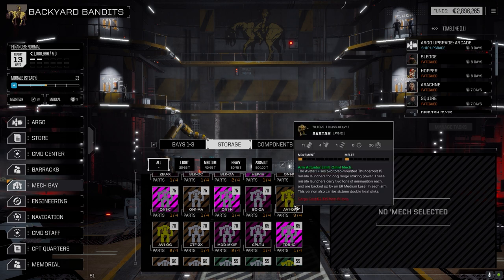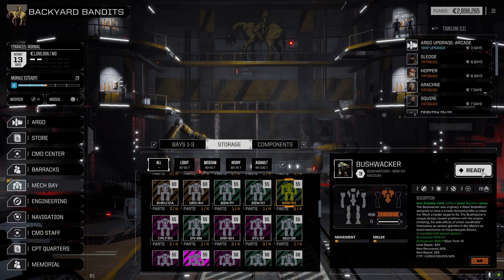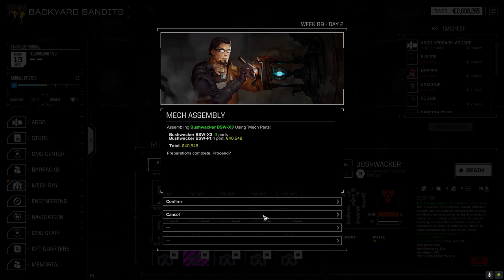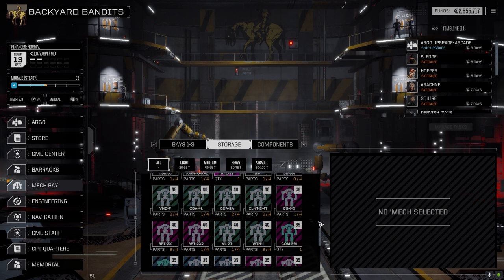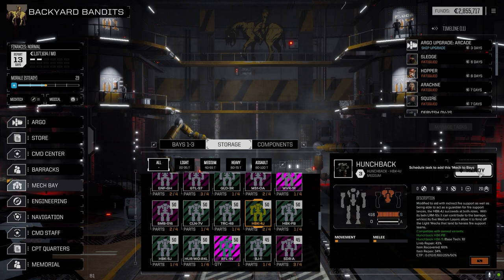We're going to bring the Bushwhacker forward - let's scrap this guy. 109,000 - that's not bad. Let's go to storage. Oh, we have a 7010 Avatar too - I thought we had Avatar pieces. Okay, let's see the Bushwhacker first. Let's ready this guy - the pirate one. Let's have a look. In a second I want to bring forward a... let's ready this guy. Wait, this is the J - twin LRM 10s.